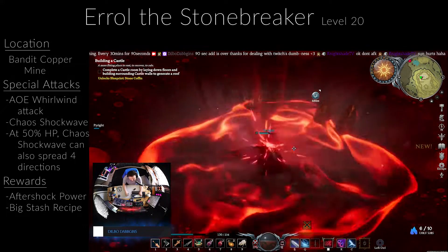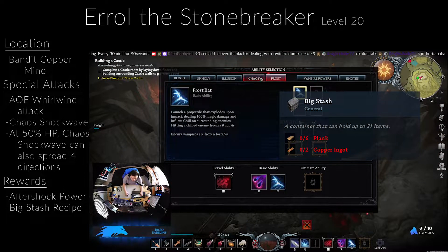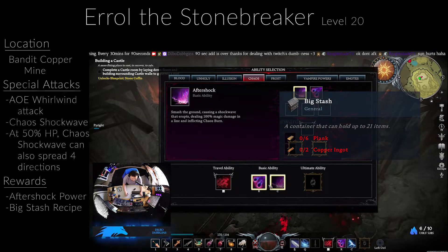You also unlock your first inventory upgrade, which is called the Big Stash. Your normal containers can only hold 14 items while the Big Stash can hold up to 21.